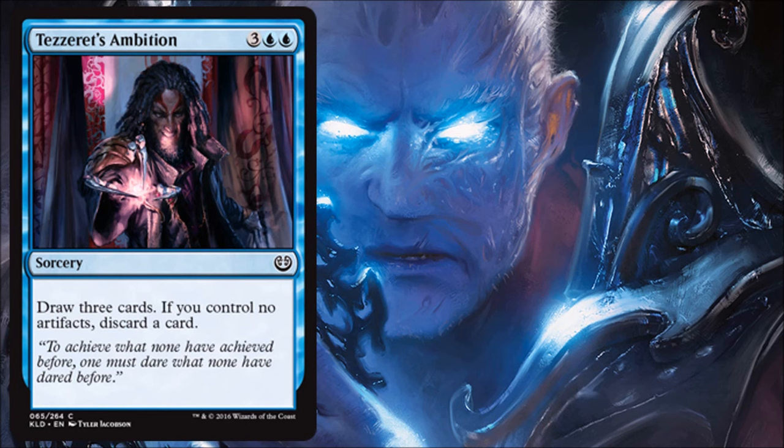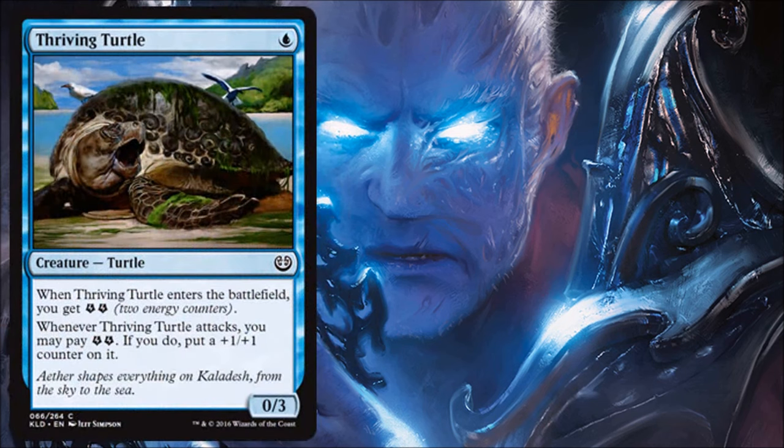Thriving Turtle feels more like a sideboard card. Board it in if someone's playing a super aggressive build with lots of small creatures attacking on turns two or three, and you need to slow the game down. It gives you energy, which is a nice bonus. I don't really see you attacking with it or spending energy on +1/+1 counters most of the time, but it's there if you need to deal with hyper-aggressive decks.